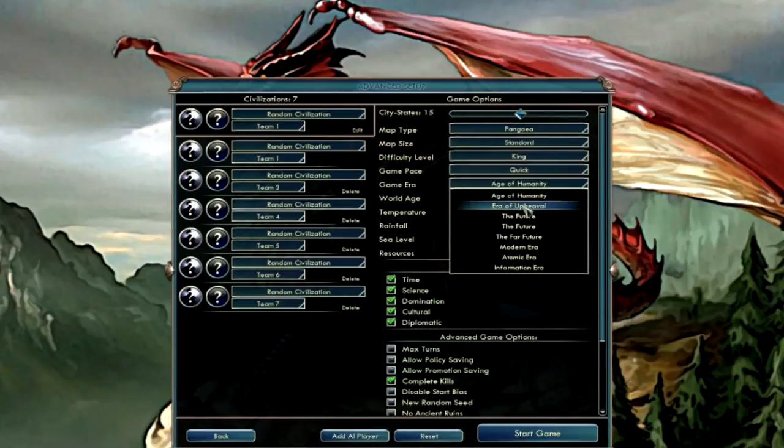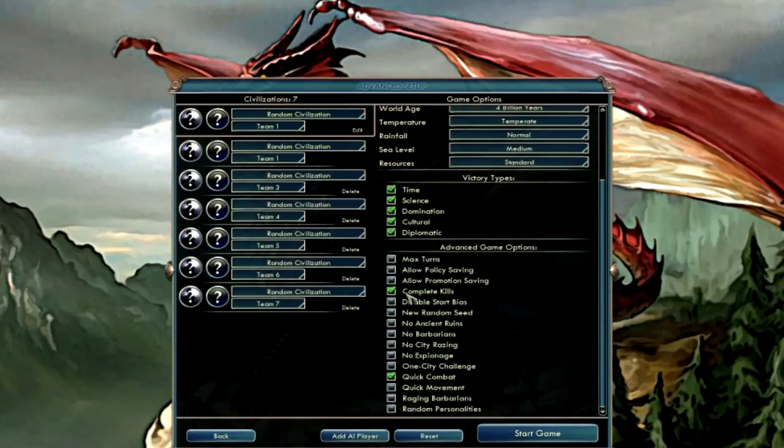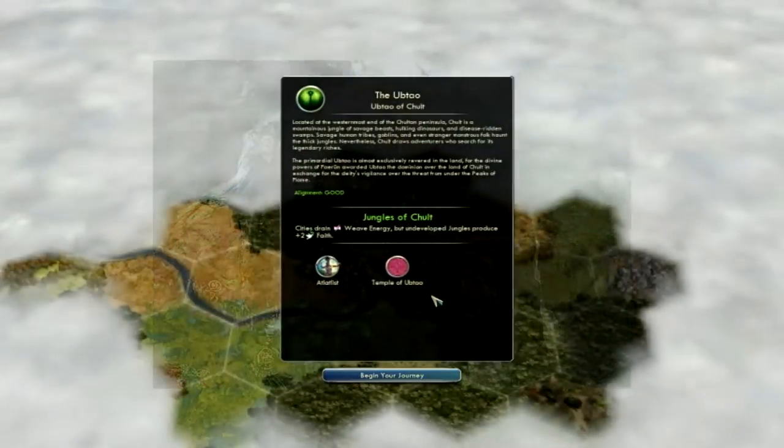I'm going to start from the age of humanity, though I really want to go from the future, but I want to be able to show you all the awesome decks and stuff. I actually don't know a single one of them, so I'm excited as well. Let's start a game. I wonder who — Teo of Halt. Some kind of Naga?